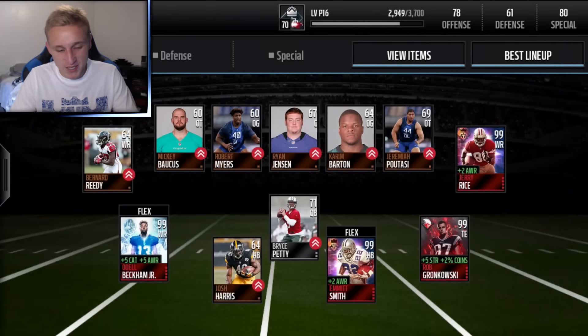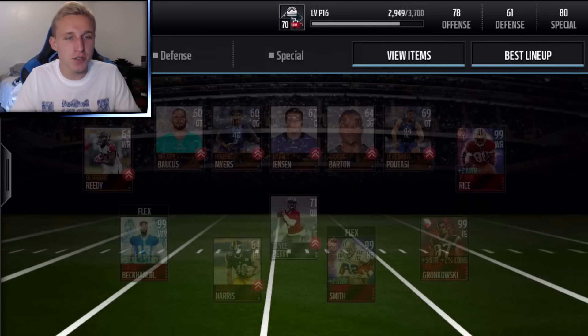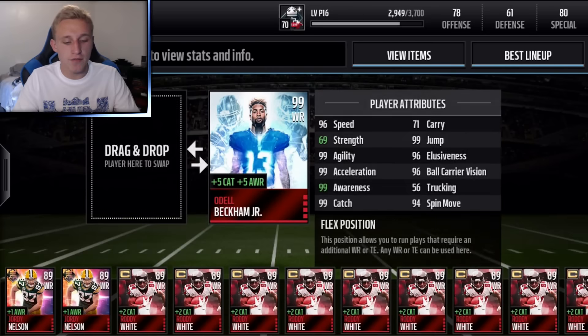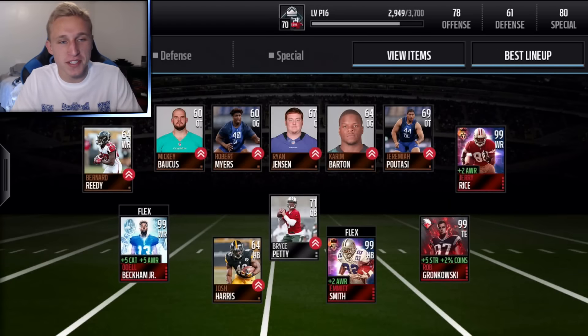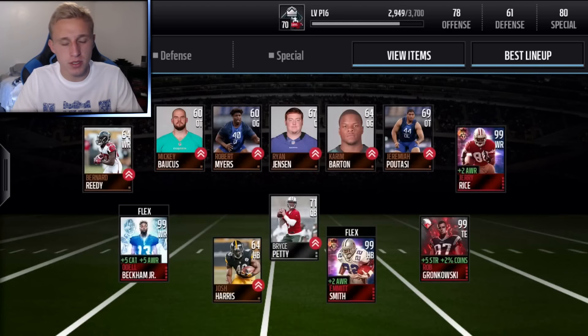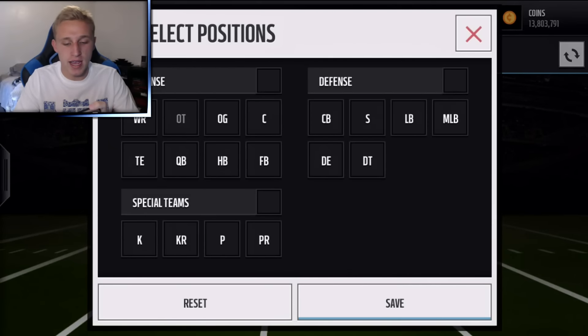Welcome back to another squad builder — this time we've doubled it. Last time we had 5 million coins, now we're going to be using 10 million. The positional hero upgrade was out for a bit and it's going to make it really easy to get some 98 overalls to 99 overalls. After a long run-in with customer service I was able to get Odell, so we do not need to buy a player to replace Odell, Emmett Smith, Gronkowski, Jerry Rice, or Devin Hester. Let's get rolling — let's start with the offensive line.